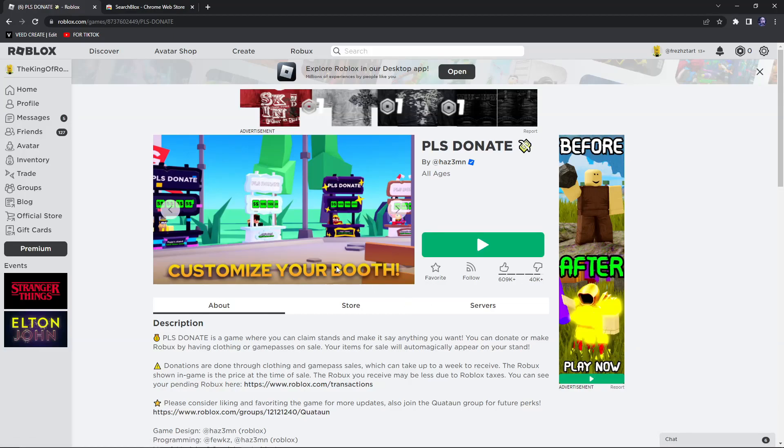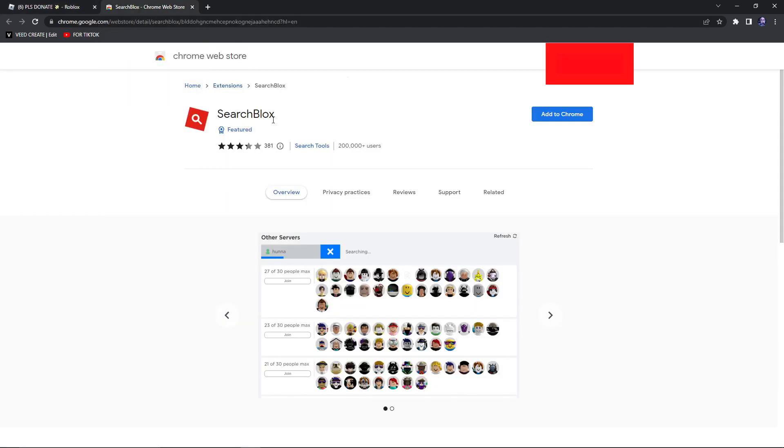Okay guys, I'm about to show you how to join people who have their joins off on Roblox. So basically, you're going to want to get row search. The link will be in the description below. You want to add it to Chrome.